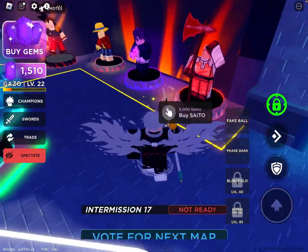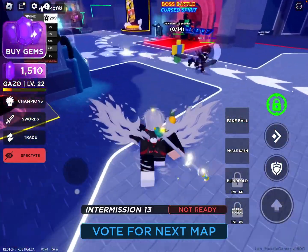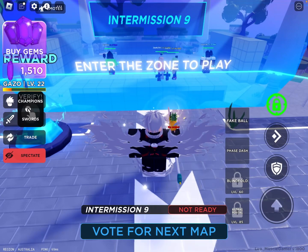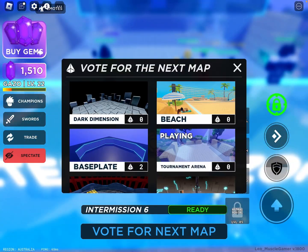Over here is where you can buy new champions. Your champions give you different special abilities in game. If you had my champion, you'd be using Fake Ball, Face Dash, Blindfold, and Actual Portal.